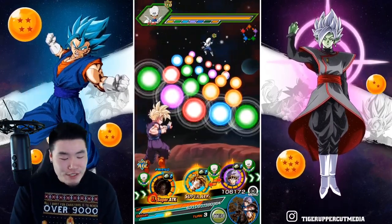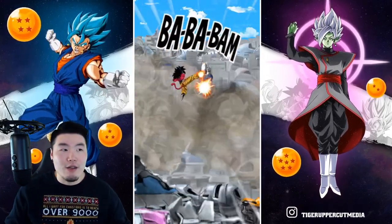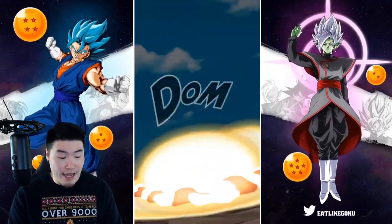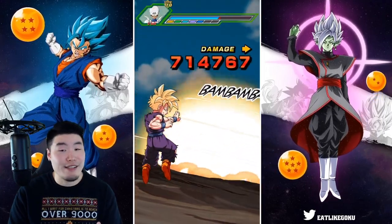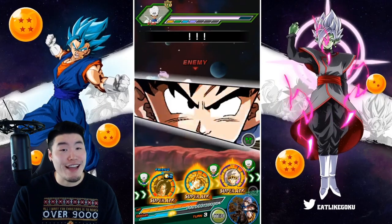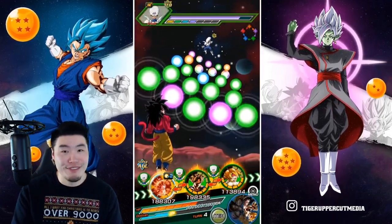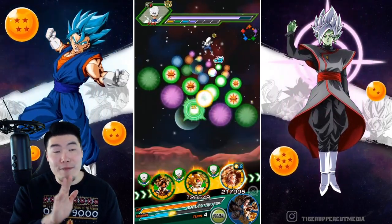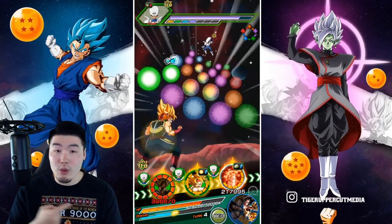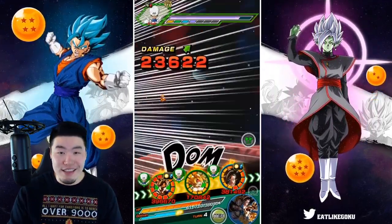I've always known this guy was a monster. I just never really had a chance to use him for myself, because my JP account is still missing a lot of stuff. But now that he's on global and I can see firsthand just what this guy's all about — he's insane. I'm going to say right now, easily the best free-to-play unit in the game on global. Got to make that distinction, because obviously there is the Prime Battle first form Frieza who I think is better. But until Frieza makes his way over to global, this Goku easily takes that title of best free-to-play unit in the game.